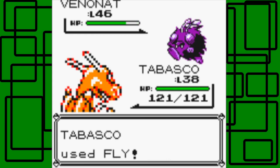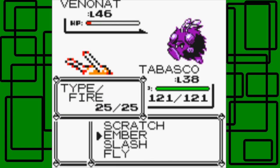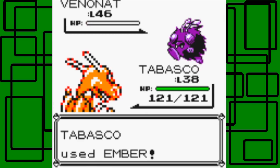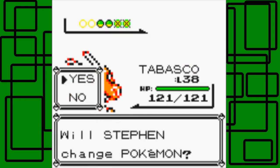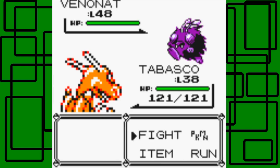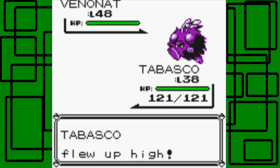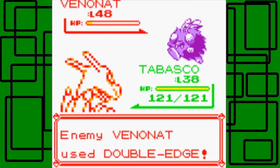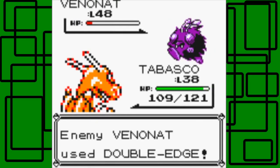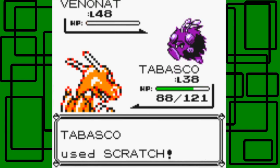Fly hits — awesome. It tries Toxic but it doesn't affect Tabasco. Let's finish with Ember — super effective! Another Venonat. So that's four Pokemon — he probably has two Venonats and a Venomoth. One's level 46, one level 44, one level 48. Let's use Double Edge — it might faint itself if it does too much recoil damage. Almost. Let's go for Scratch to finish it off — there we go, nice.